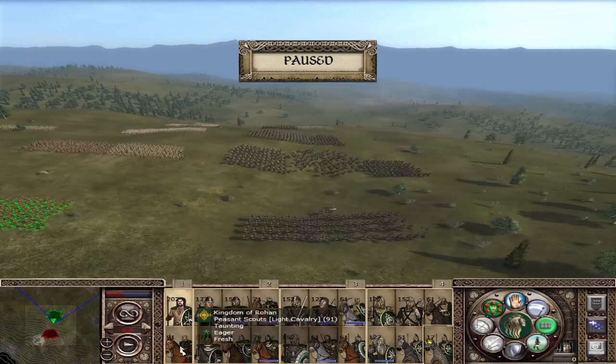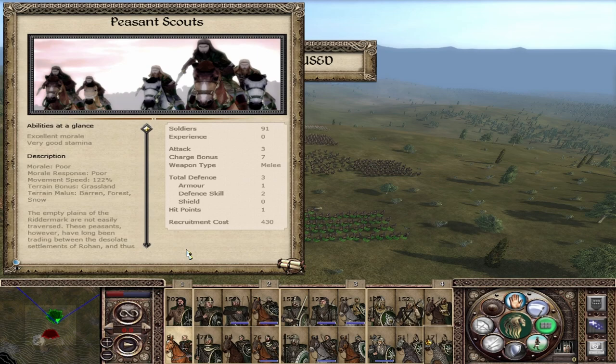The Peasant Scouts: attack 3, defense 3, charge of 7. Although the charge is decent, the rest is garbage. Attack of 3 and defense of 3 on a horse is abysmal — they will die as soon as they hit the enemy lines. Don't keep them in prolonged melee; they will be butchered. These guys are only good for chasing routing units, or charging into units that are on the brink of breaking. They are cheap — recruitment cost is 430, upkeep around 100 gold per turn — but they won't win your battles.